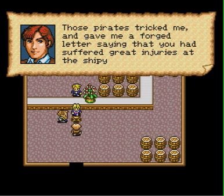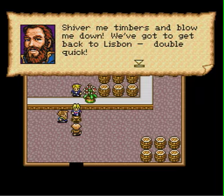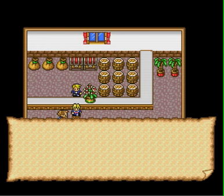Duke Franco was suspected of trying to eliminate him. The pirate's tricked — he gave us a forged letter. Why would they do that? They were going to off him and blame Jow. Who would they be working for? We've got to get back up to Lisbon before Duke's in trouble.